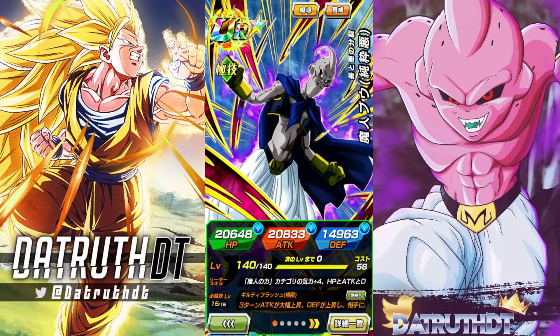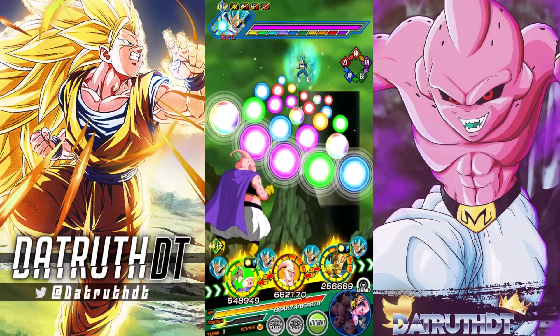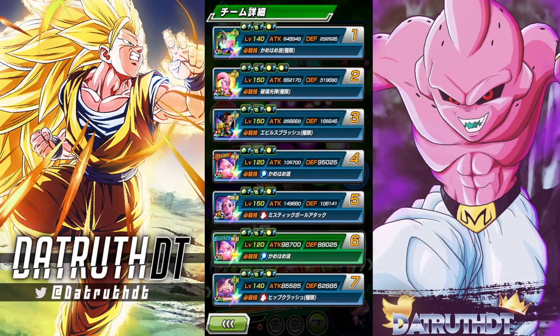Evil Boo does have an HP condition on the transformation, like Gotenks, but I don't think we're ever going to have that be an issue with a Majin Buu character. You could also make a good argument that Evil Boo would actually be better defensively than Super Boo, but Super Boo will eclipse Evil Boo's damage by 50 times, and that does matter for a Majin Power type team.